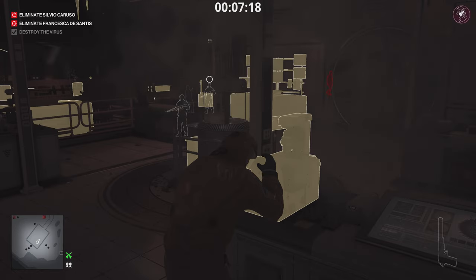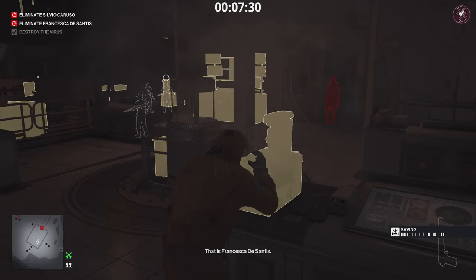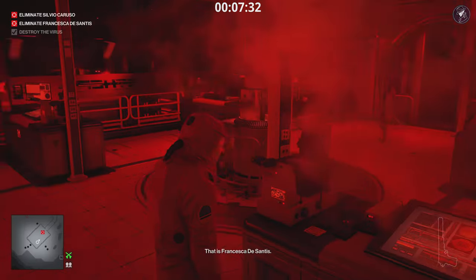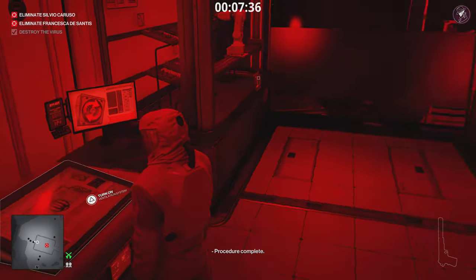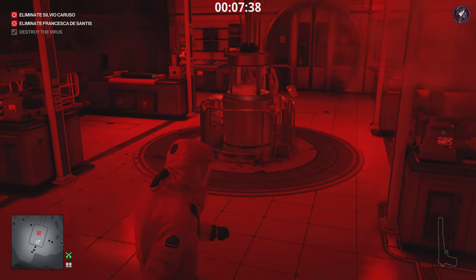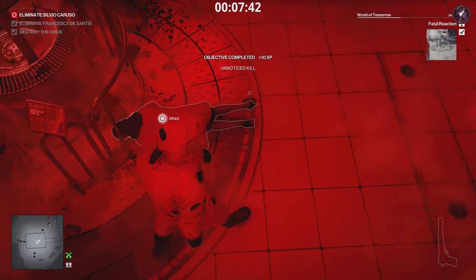She comes in here and checks that there's oxygen — she has to breathe. Once she's in position, turn the oxygen off. Fatal Reaction challenge completed.